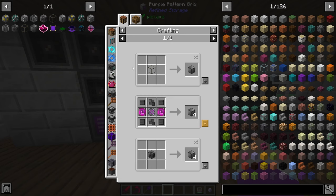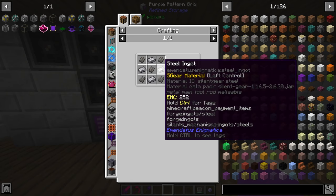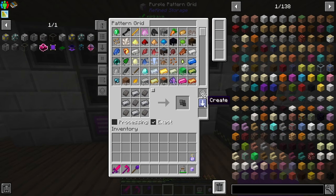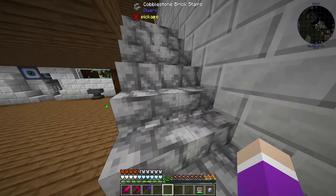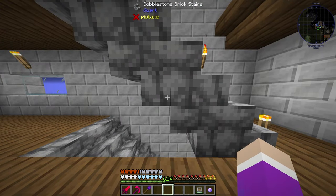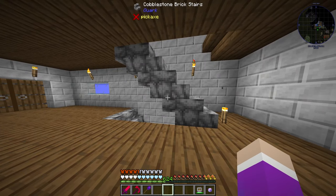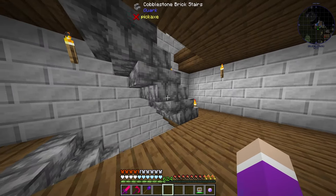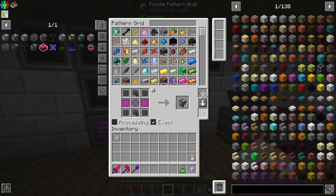I need to set up basic reactor casing, which requires black iron slates, steel armor plating, atomic alloy, and ultimus control circuits. Steel armor plating is just steel, so I need to set up a crafting recipe for that. I also updated the pack, so a lot of textures have changed — especially the stone cobblestone brick from Quark, which is now a lighter shade of gray.